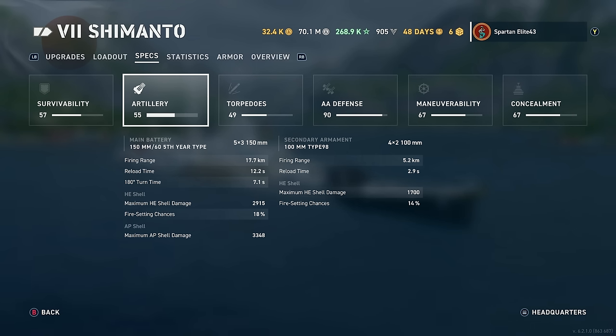Firing range is 17.7 kilometers with a reload of 12.2 seconds, and that's with a reload build. This is a reload build ship and it has a 12.2-second reload — keep that in mind. Seven-second 180-degree turn time is ridiculous; they're always going to be where you need them, and on top of that they're 360-degree turrets. HE shell maximum damage is 2,915 with an 18% chance to set fires. AP shell maximum damage is 33,348 — not great, but not bad if you need it.